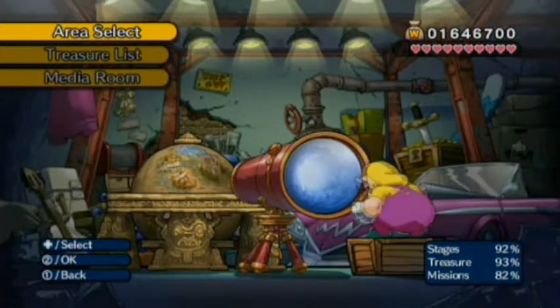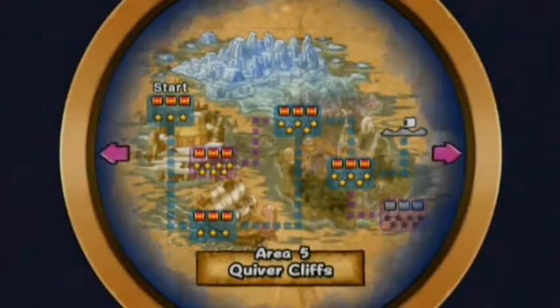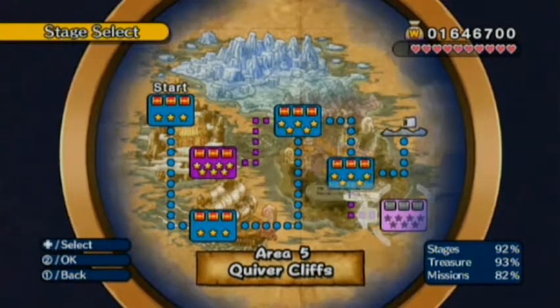Hey guys, welcome back with more Let's Play Wario Land: The Shake Dimension. I'm Caligmar, the troll reason that you are here. In the last episode we tackled Bamboo Village of Quiver Cliffs, and in this episode we're going to be tackling the second to last stage in the game: Boogie Mansion.